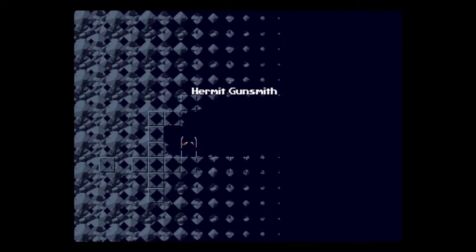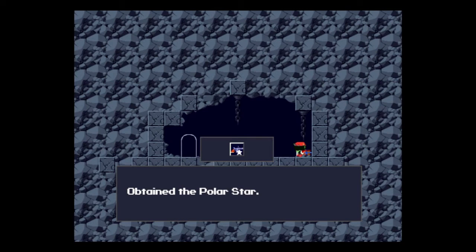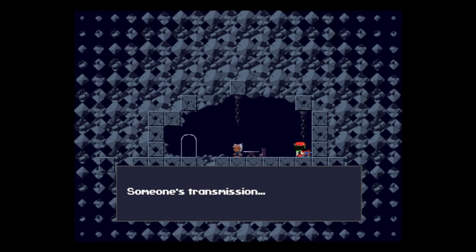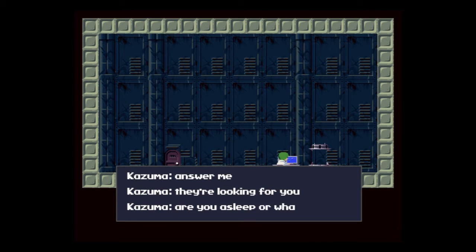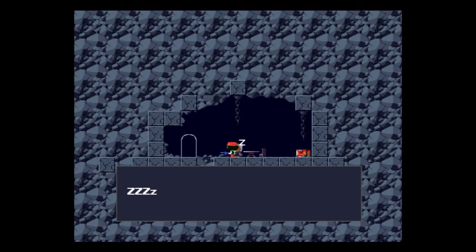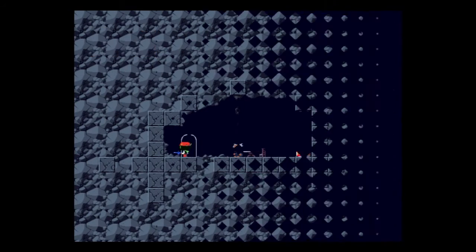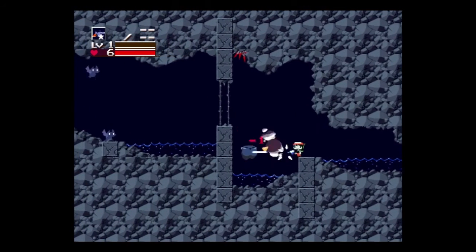We start off at the beginning and see Kaz trying to transmit to his sister. Here we go again with the transmitting to his sister. So yeah, searching for Sue, which I'm going to figure out why later on. I believe the next video covers one area, which I think will be like chapter one.